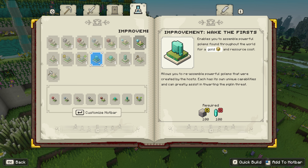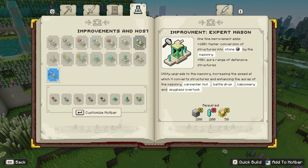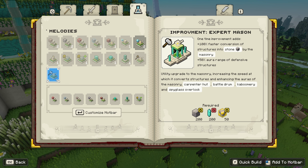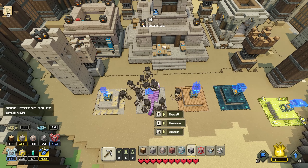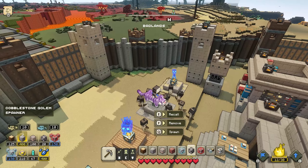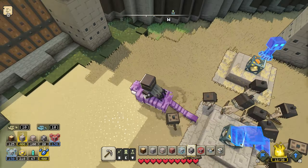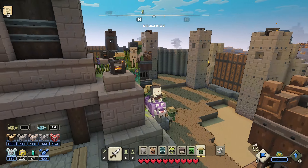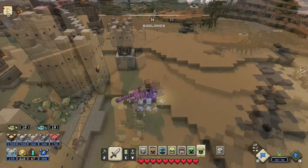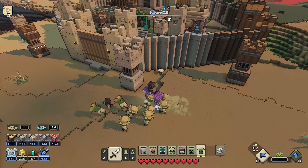Wake the Firsts — gold and wood. This ancient giant planted the seeds that grew into the mighty forest of the overworld. Wait, hold on — Wake the First, hold on. Is there a thing I need to craft? Oh wait, is this it? It is. Okay yeah, there is a thing I have to craft, but I need Prismarine unfortunately. Enables you to assemble the powerful golems found throughout the world for a gold and resource cost. Yeah, we have plenty of gold right now. Allows you to reassemble the powerful golems that were created by the hosts. Each has its own unique capabilities and can greatly assist in thwarting the piglin threat.